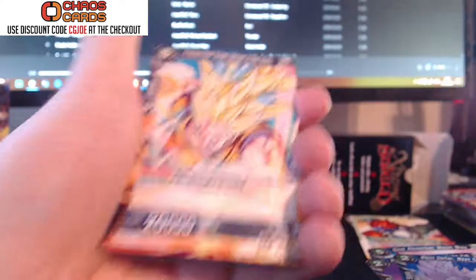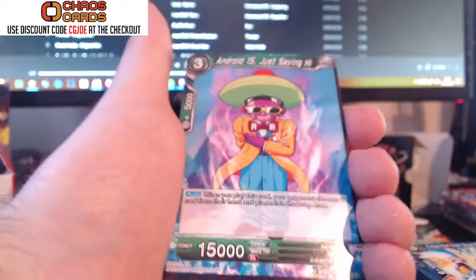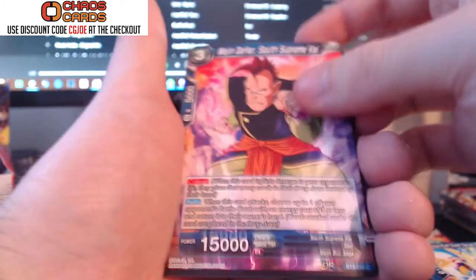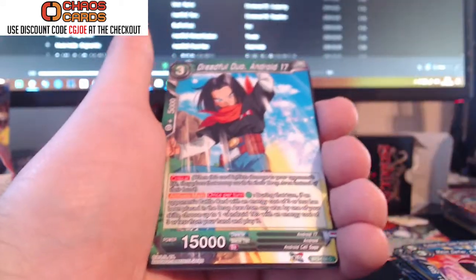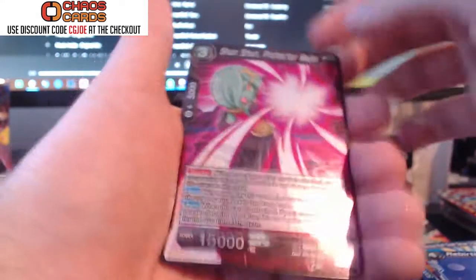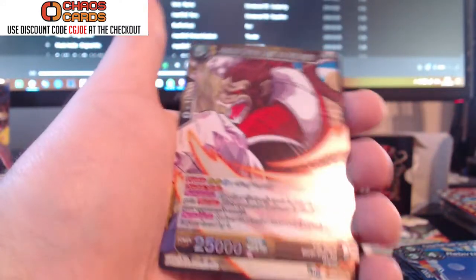Straight away, Super Saiyan 3 Goku at the start of this pack — will this be a really good pack? Another Goku. Android, Supreme Kai, Boo, South Supreme Kai, another Goku card, Nezi, Android 17, another card with Goku on it, Rebirth. Shinshin but in holo. And we've got ourselves a Great King Vegeta — that's cool. Two cool cards right there.